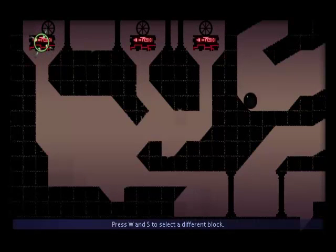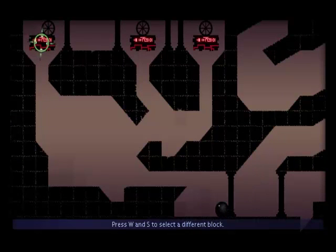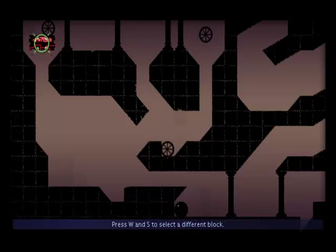Press W and S to select a different block. As you can see, there's three different wheels up there and we can drop any one of them we want. Let's see what's over here first. We have a hammer, a wheel, and a random block of wood. Let's see if we can figure this one out. I think I've got it. You drop this one here and it'll drop into that groove. This one here will drop into the groove on the next level. And if you drop this final one, it'll drop into the groove over here that is currently blocking me from getting onto the next screen.